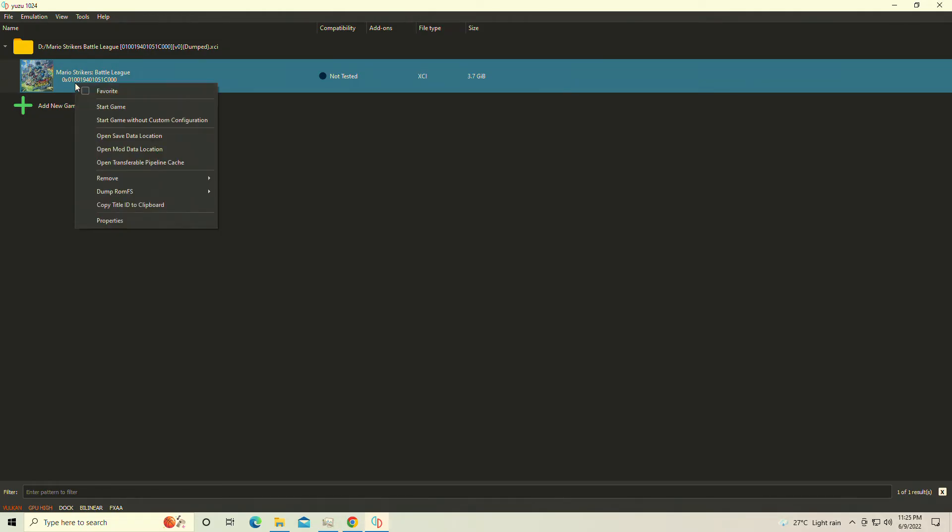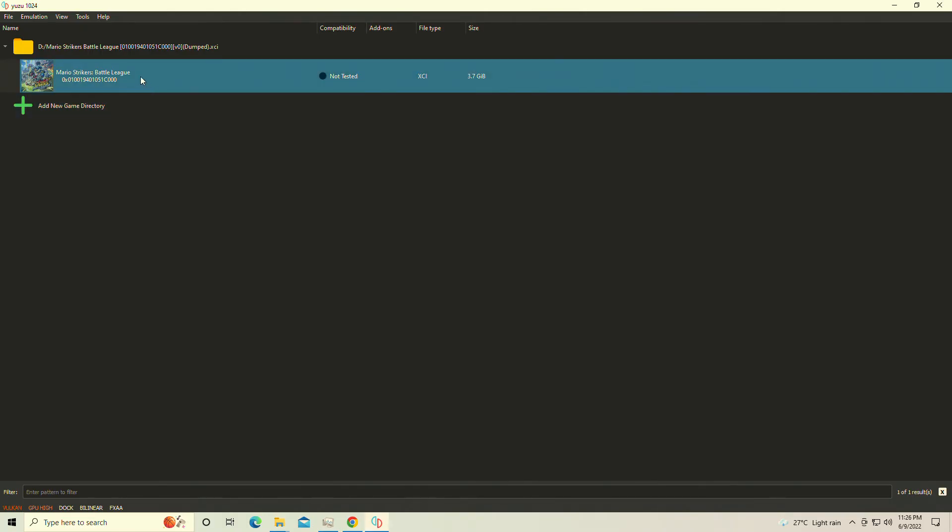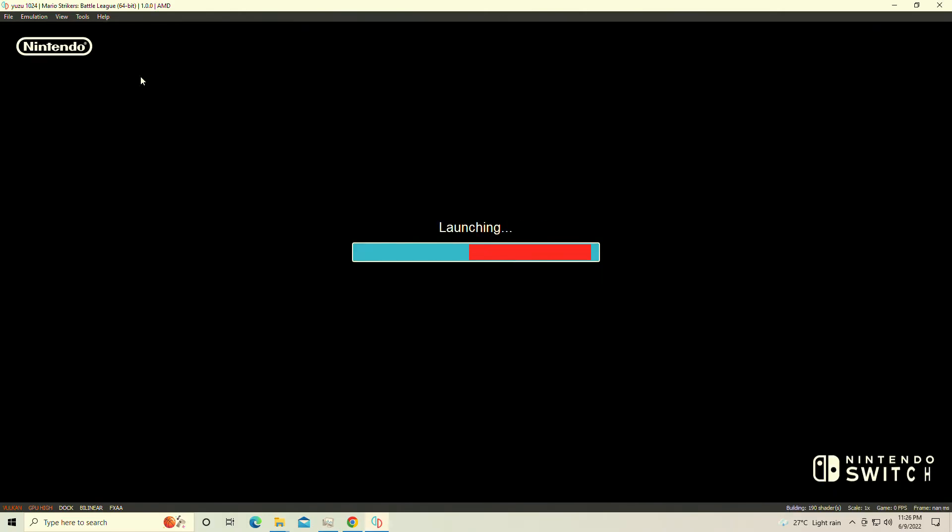You're going to right-click on Mario Strikers and go down to Open Mod Data Location. Here you're simply going to paste in the information and then launch the game. The game will go past the original black screen afterwards.